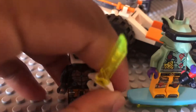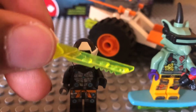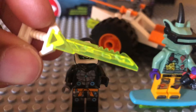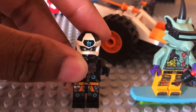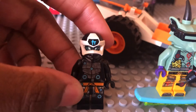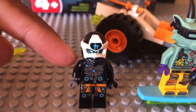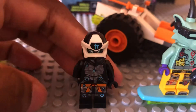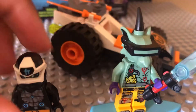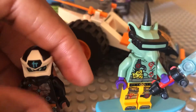Starting off with Cole here — he has one of the key-tanas that can open up the boss level for Prime Empire. You can see the torso detailing; it looks pretty cool. The only problem is there's no armor piece for him — no armor pieces for any of them, and they don't show his lives.